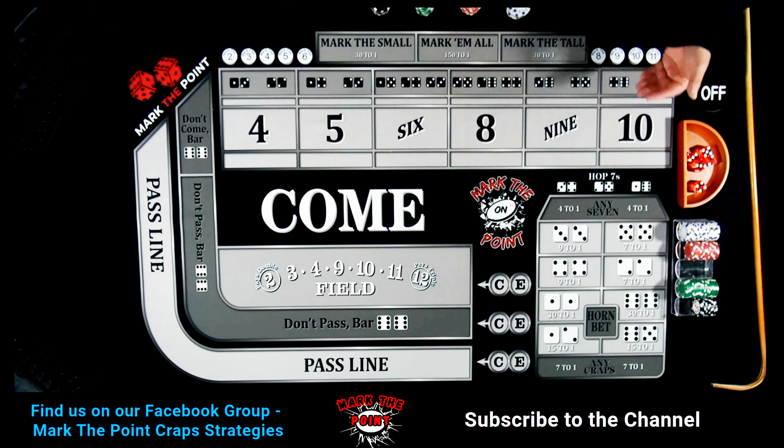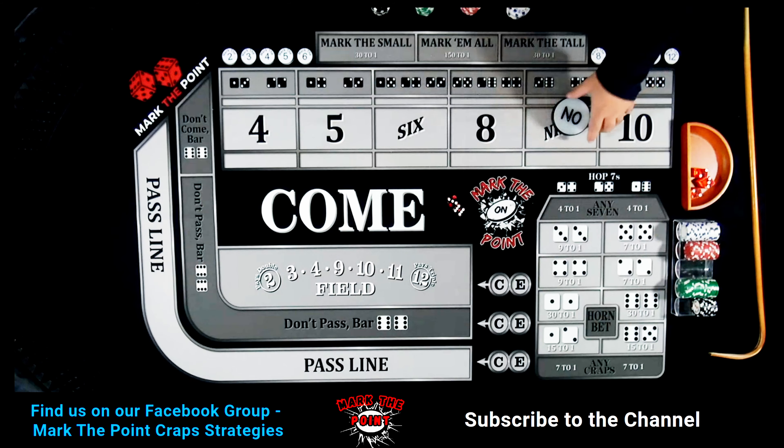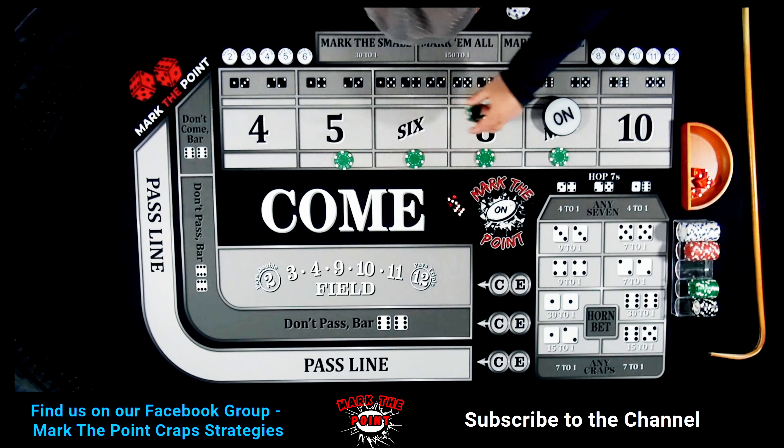Let's jump the bowl here and get a couple of dice. Let's get a point established. It's going to be on the nine — let's mark the point on the nine. We're going to drop down $204. The dealer's going to have to do a little bit of exchanging here. You're also going to put down $1 each for the buy bets if it's a pre-buy or post-buy. If it's a pre-buy, you're going to need to drop down an extra $2 for the dealer.